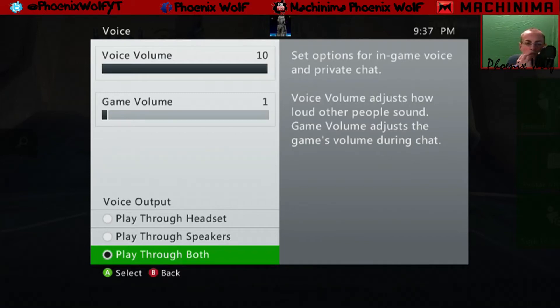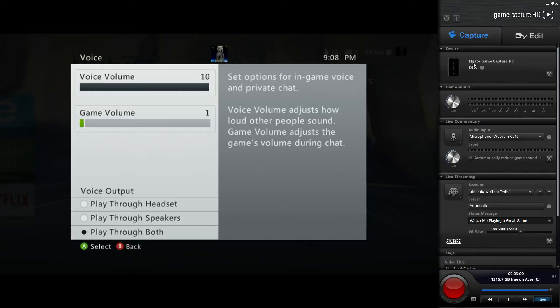I've used the Elgato from the beginning of this channel. I started out with the EasyCap capture card — it's like a five dollar system and I would not recommend it because it barely does 480p and it's straight analog. My recommendations: Hauppauge Gaming Edition 2 is my second pick, Roxio Game Capture 2 is my third pick, and the Elgato is my top pick. Let's move on to the next part.